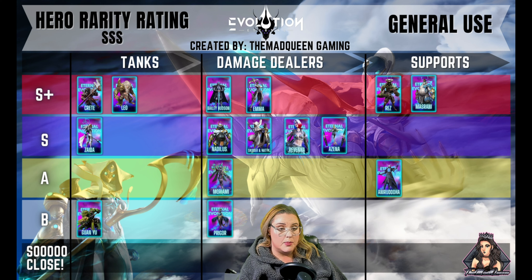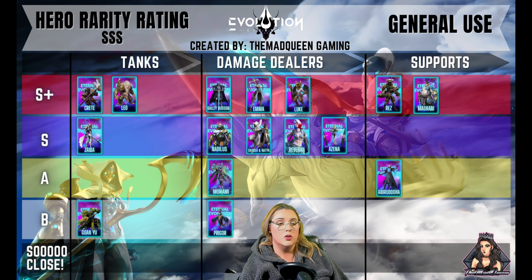Emma is also in the S-plus tier. She is super easy to build because she doesn't need crit rate and she doesn't need crit damage. She also has bombs that she's able to place, and overall she does a lot of damage.